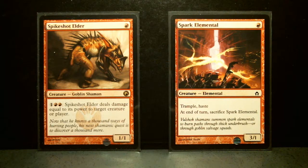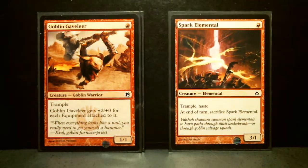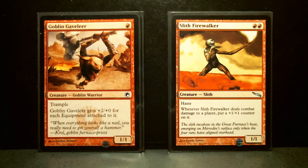Spark Elemental is a 3/1, very aggro card, common from 5th Dawn. It's got Trample and Haste, but at the end of the turn you have to sacrifice it. A little bit like Vexing Devil, only hits less.